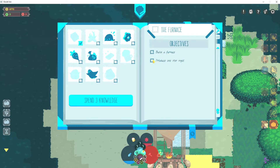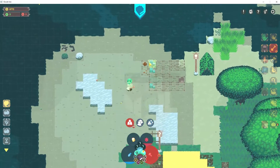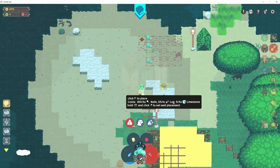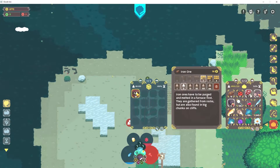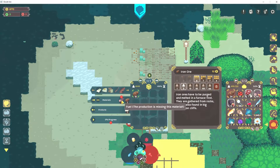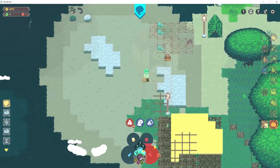We can put this iron ore in there now. That should be all we need for the mining ores objective. How do we build a furnace? A furnace would be nice. Build a furnace and then produce an iron ingot - easy enough. Let's build ourselves a furnace. This is gonna be like our storage area right here. Let's put the furnace down here - we can always move it later. We have all our ores, so we'll place them in the furnace and add some logs as fuel to smelt some ores.